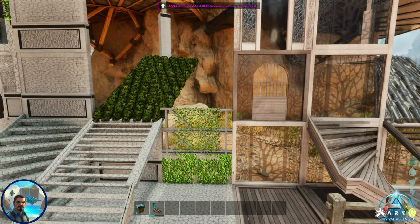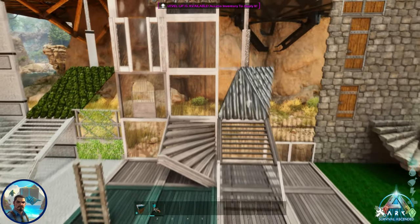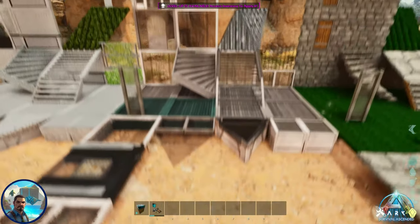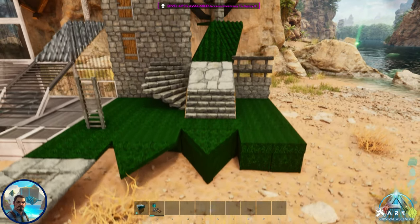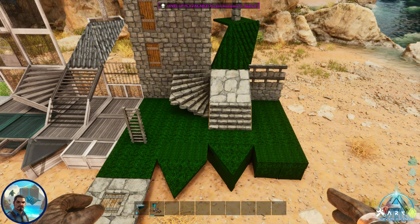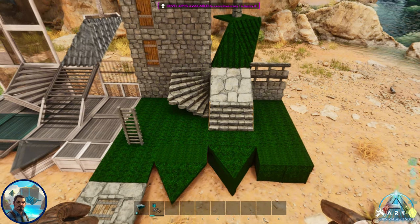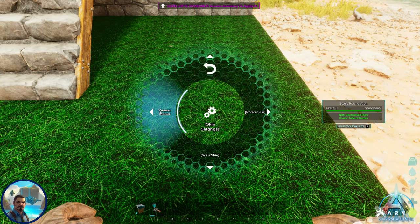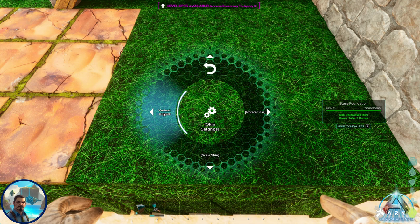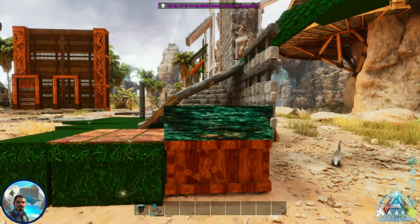The third skin I can't quite pronounce but gives a nice gray look with shingled gray roofs and ornate glass on your walls and doors. The fourth and final skin only works on your roofs, ceiling tiles, and foundations — including triangles and quarter variants. It holds a special secret: the initial look is like grass, then the wheel reveals a path option and a koi fish pond with fish actually swimming in it.